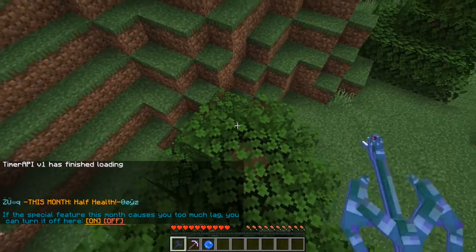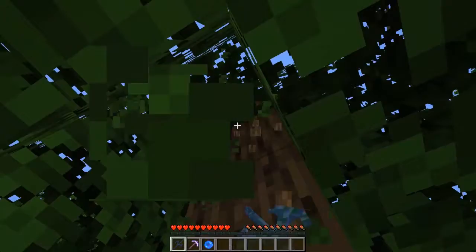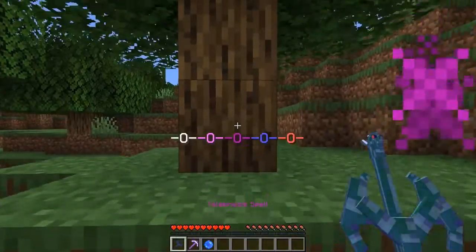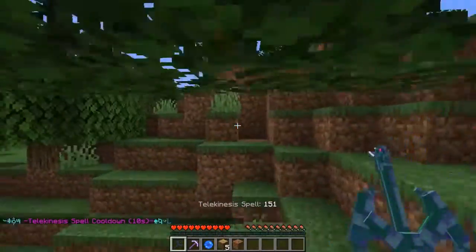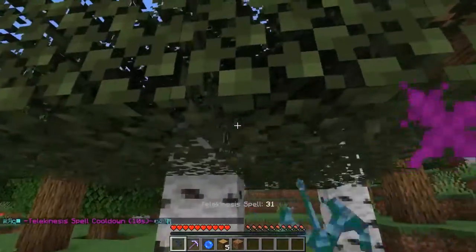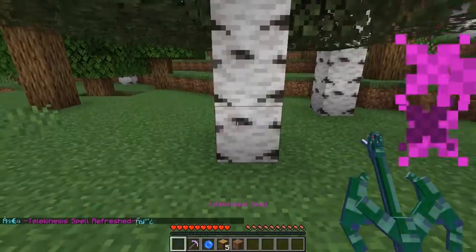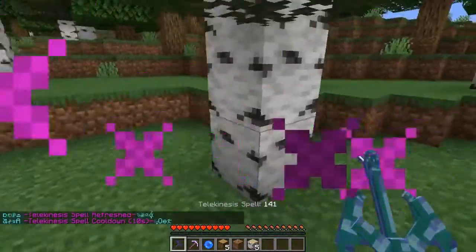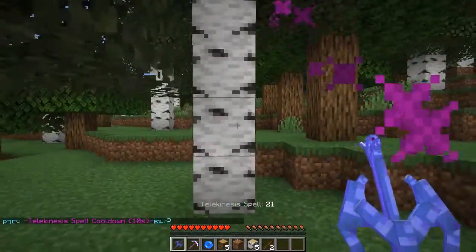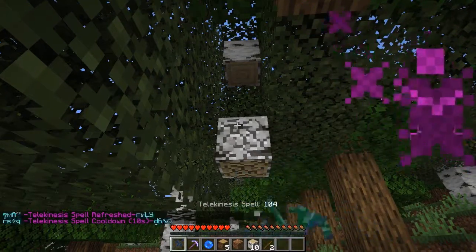Welcome back everyone to Mage Rage for September 2021, where we are entering into week number four, which will be the final week for the September session. This month we have half health, which doesn't happen until you get hit or something like that is when something drops down to half health, because right now we seem to have full health. I think that changes at some point where we will see the actual amount that we have.